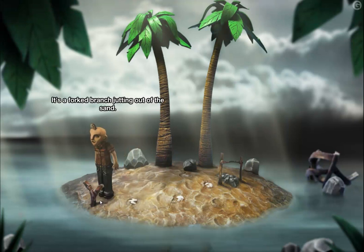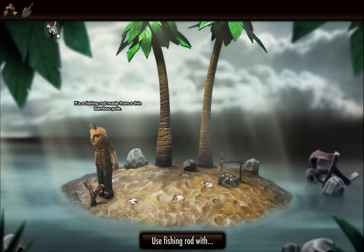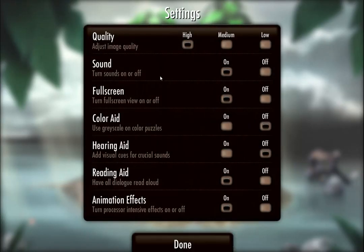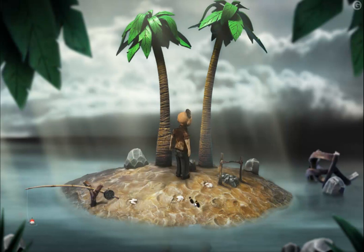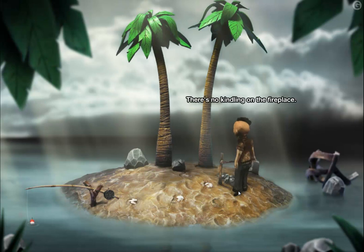There's a forked branch jutting out of the sand — it's a fishing rod made from a thin bamboo pole. I placed the fishing rod on the fork branch. The fish doesn't seem interested in biting though. We're going to turn the voiceover off and switch to reading aid — I will read from now on. I've placed the fishing rod on the forked branch. The fish doesn't seem interested in biting. Moving a rock, and ooh — a lighter! Let's make the lighter and light the fire. There's no kindling — duh, stupid!